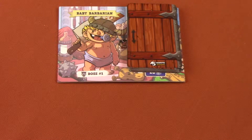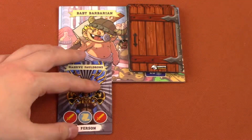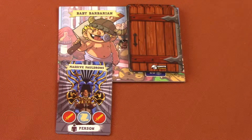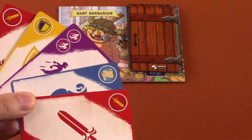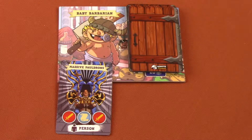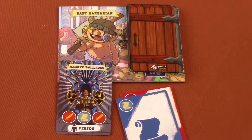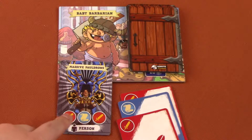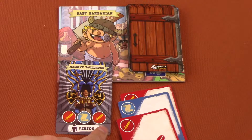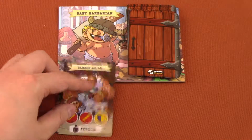In 5-Minute Dungeon, we flip up a card from the monster deck and players try to match the symbols on the cards. Players must verbally communicate what they have and cannot visually show their cards to other players, as it is considered cheating. Whenever a card is played, that player draws a card from their deck. The number of players dictates how large your hand size is. When all the symbols are matched on a monster card, a new monster card is flipped up.